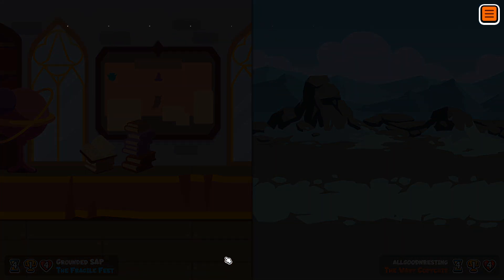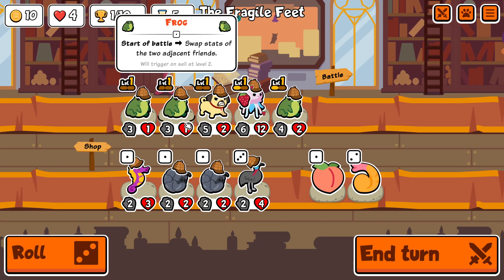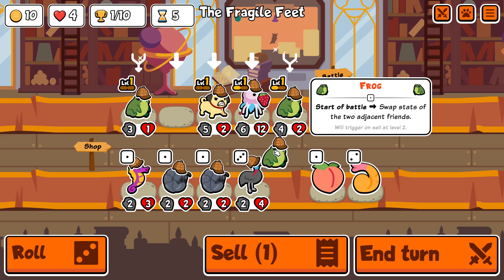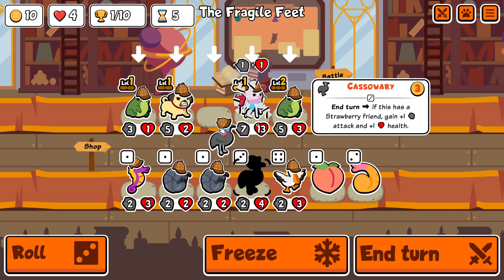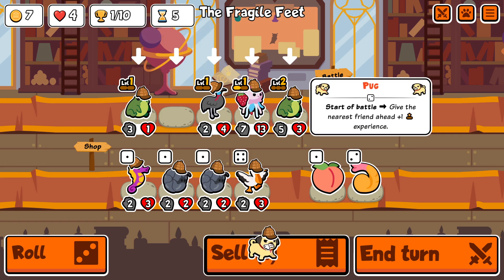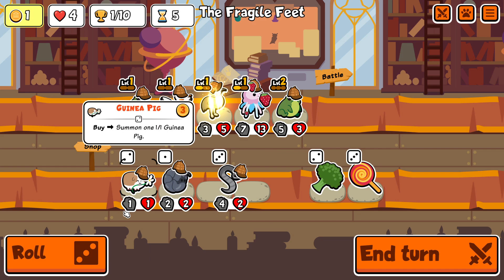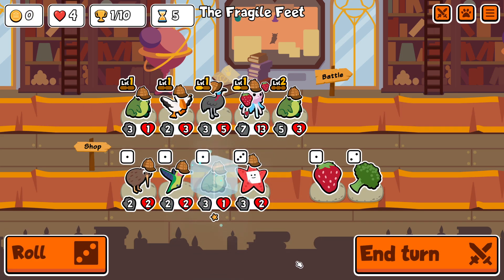We get a draw there, which is fine. And now I get the cassowary. Cassowary-jellyfish seems to me like the most reliable option. The problem is you really have to get the cassowary as soon as possible because it's very slow unless you get it to level 2.